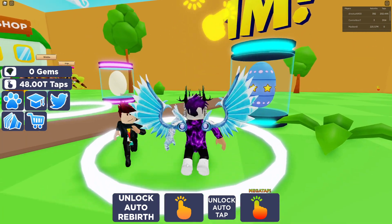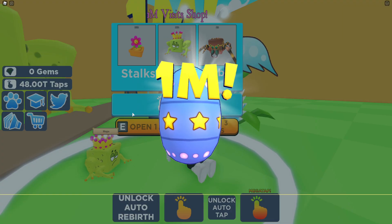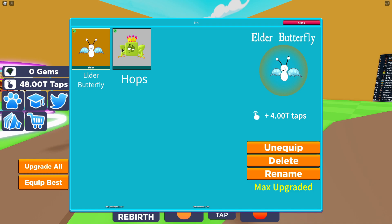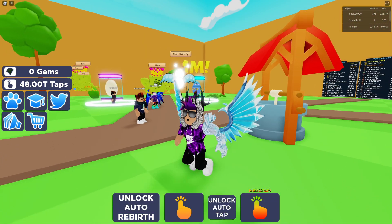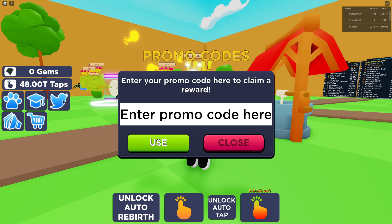I did not know how overpowered that pet would be. Let's go ahead and open one of these eggs — we got a frog, which is pretty awesome. Let's equip this one. It's adding 60 billion. Anyway, that awesome pet from the 'awesome' code is overpowered, so you definitely will want to redeem that one. Very, very nice code.